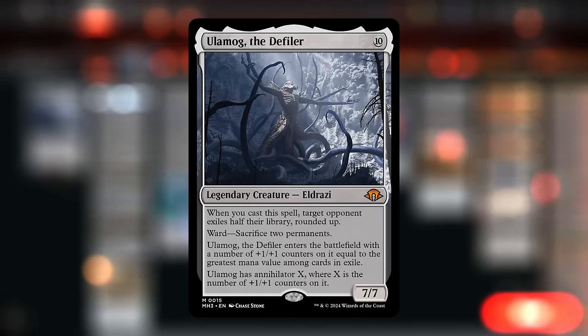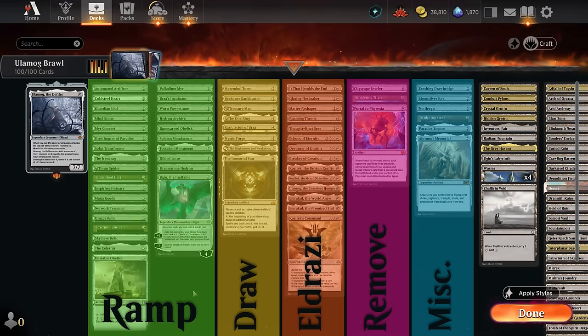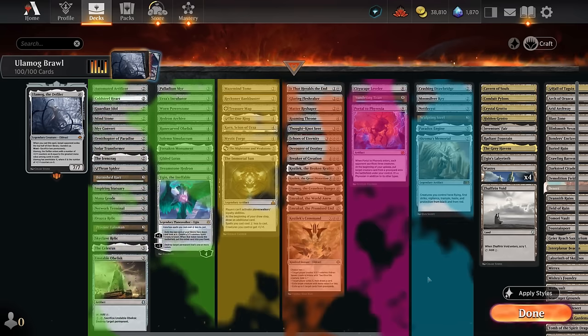Ulamog is an awesome curve-topper for a deck that can ramp into it, especially if we can give it haste and attack the same turn we cast it to immediately annihilate the opponent's board. I've split the deck into a few categories: the largest is ramp since getting to 10 mana requires a lot of extra resources, then card draw, then Eldrazi and support cards, additional finishers, and miscellaneous cards including ways to give Ulamog haste.